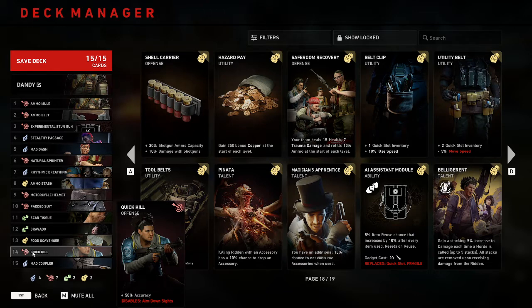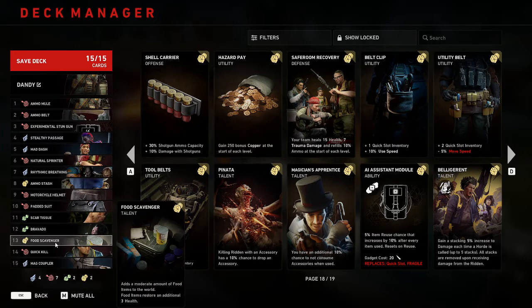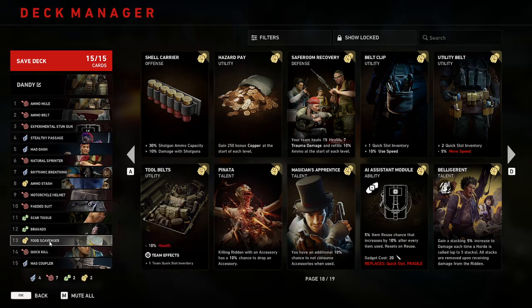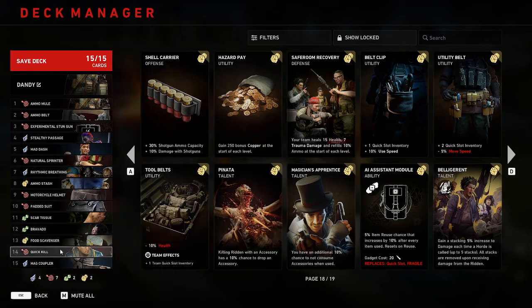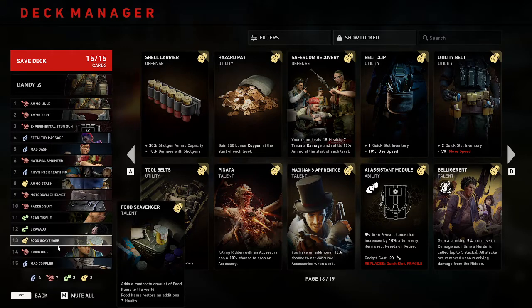Now with food, if you start eating peanut butter — just a couple of those plus quick kill and a laser sight — you're at perfect accuracy already. I think food scavenger is a little bit underrated and under-loved, and I think people just don't know how to share it properly.